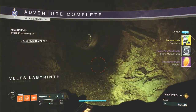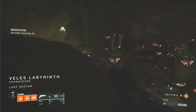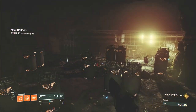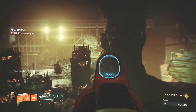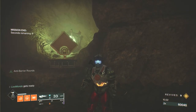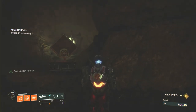Thanks for watching guys. As you can see I got the Dunemarchers. I've found that flawless runs give you a higher chance of getting exotics, and it's a good way to try to get some high-stat exotics. If it's an arms or head exotic lost sector, the first thing that drops will be the new ones if you don't have them. I hope you enjoyed the run and I'll see you in the next video.